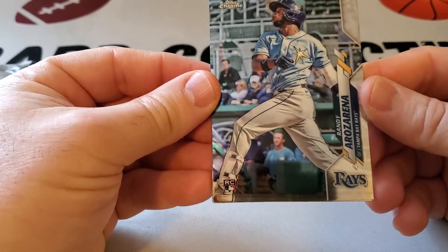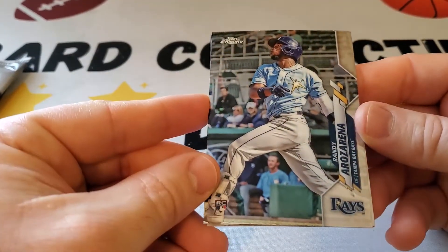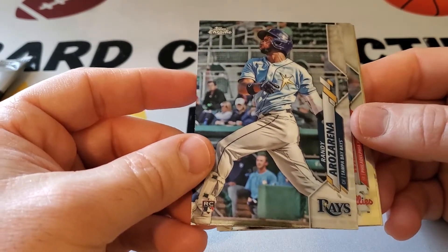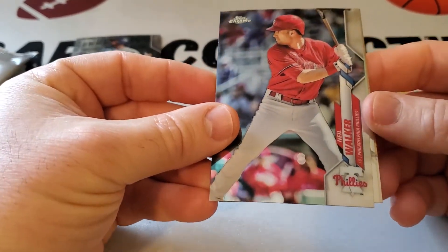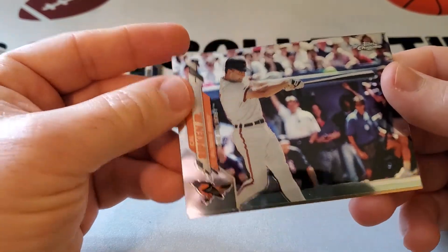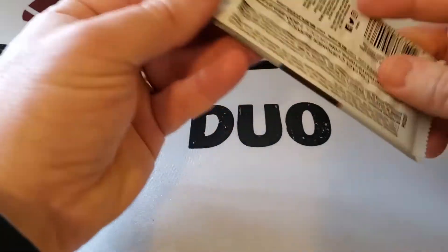All right, first pack — oh, we got Randy Arozarena on the Rays first one! That's a big one. It's not a rookie debut, just a regular Chrome card, but nice first one. Got the Arozarena rookie. And then we have Neil Walker, a Cal Ripken Jr. Home Run Derby, and a Zach Green.